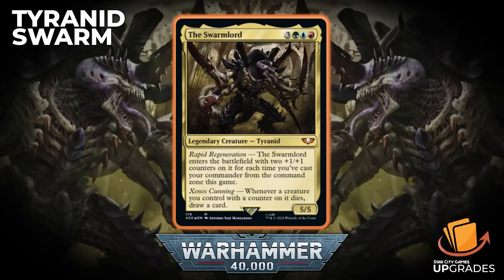We're going to go over some of the new cards and then some of our suggestions for upgrades. The first thing is the face card of the deck, the Swarmlord. It's three generic, green, blue, red — a 5/5 legendary creature Tyranid. It has Rapid Regeneration: the Swarmlord enters the battlefield with two +1/+1 counters on it for each time you've cast your commander from the command zone this game. And Xenos Cunning: